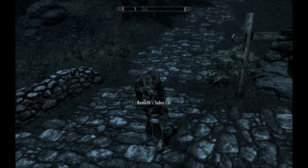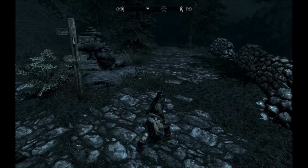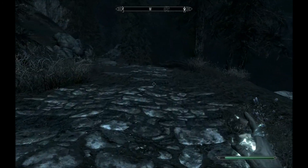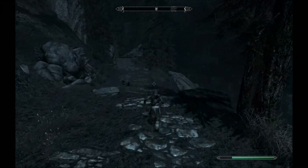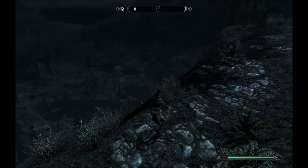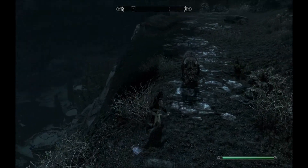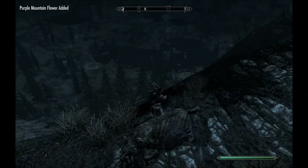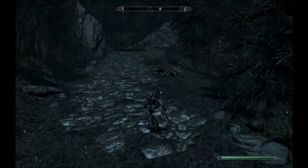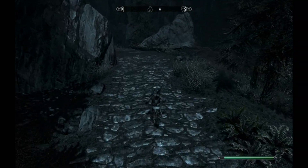Here you can see a saber cat which I just revived with my vampiric skills. That's right, I am a vampire. I got bitten by a vampire and once a day I can revive something for 60 seconds and they'll fight for me. So I ran into my first saber cat and made him follow me around, looking for something it can kill — I want to see it fight.